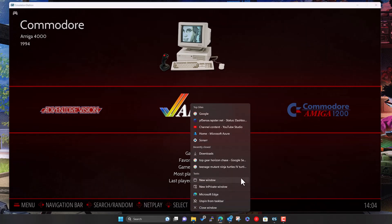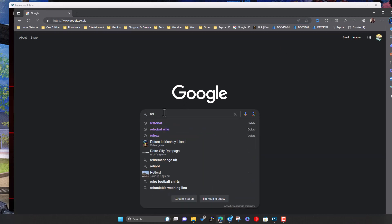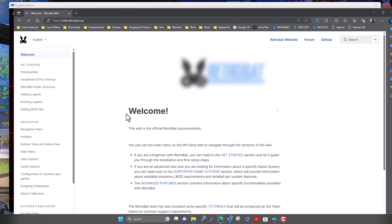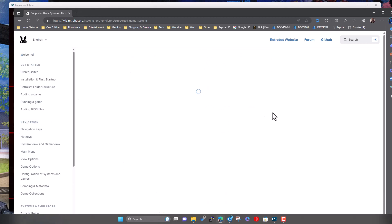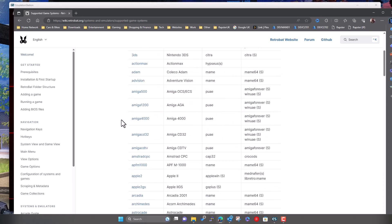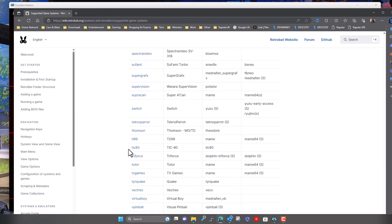Just for completeness, the source I'm following is the Retrobat Wiki — a very handy site that tells you all about Retrobat: how to configure it, tweak it, add games, add BIOS files, controller systems, and so on. I come here and look at the Supported Game Systems page, which is where I got my initial list. It lists all the systems supported by Retrobat — around 160 — and I'm basically working down this list.